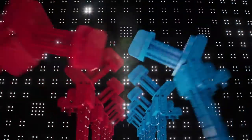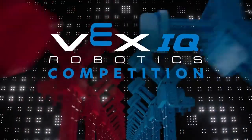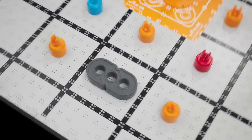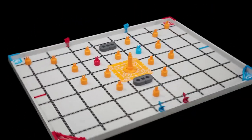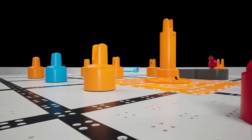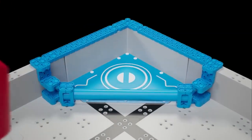Welcome to the 2025-2026 VEX IQ Robotics Competition and this year's game, Mix & Match. Mix & Match is played on a 6 foot by 8 foot field by two teams, Red and Blue, working together to score points by stacking game elements and placing those stacks in goals to boost their value.